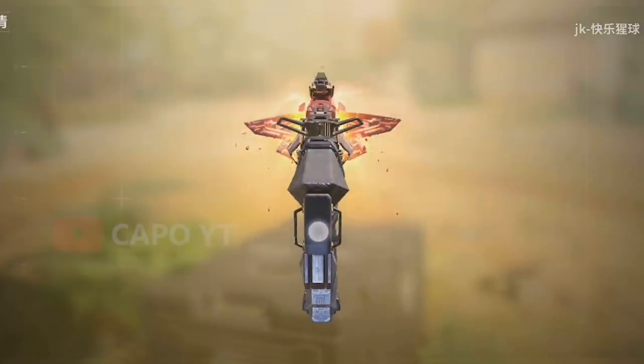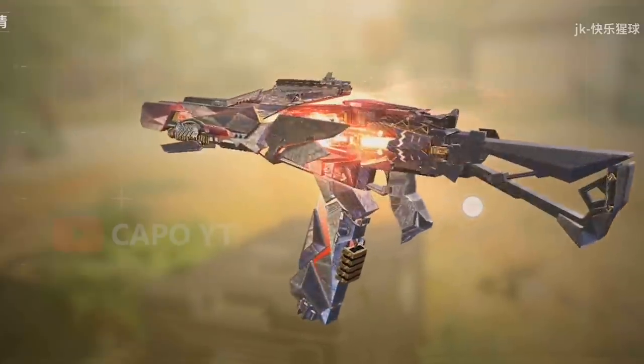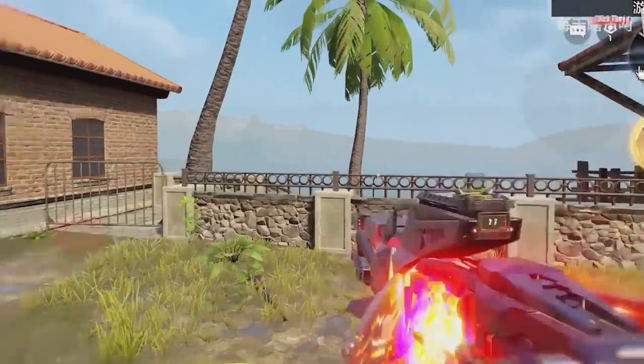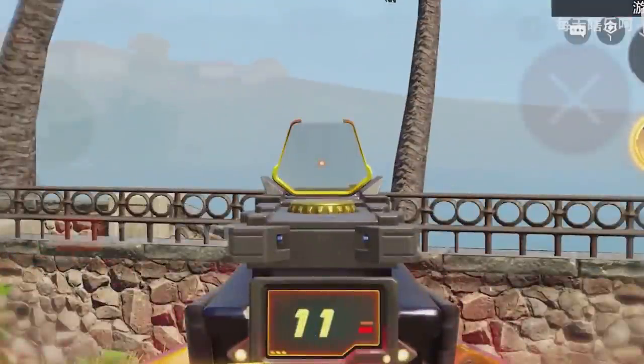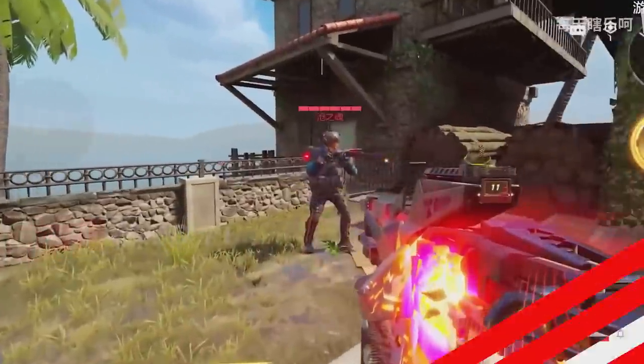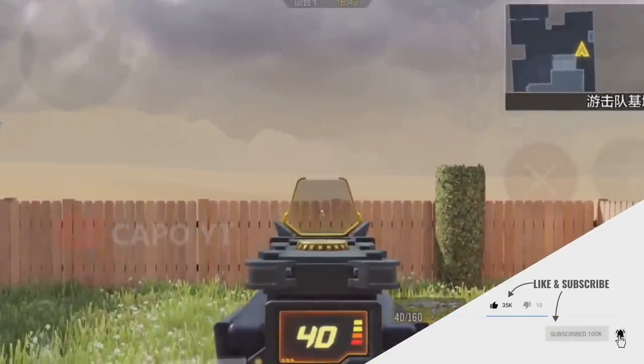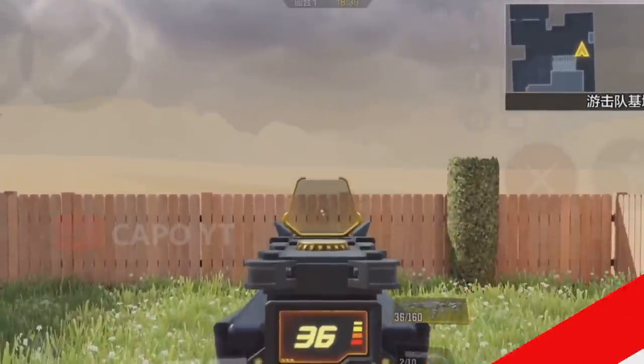It also comes with an inbuilt red dot which is clearer than a normal red dot in my opinion, and when you ADS you will also notice the number of bullets left in your magazine. Even in the fourth reactive effect, I don't see anything that makes this iron sight unclear, which is a good sign — this weapon is clean to use. Even the mythic castle makes the iron sight a little bit unclear, but this one is clean.